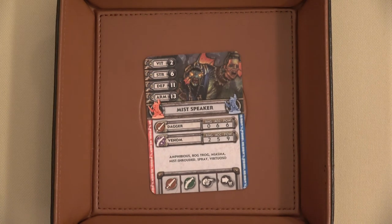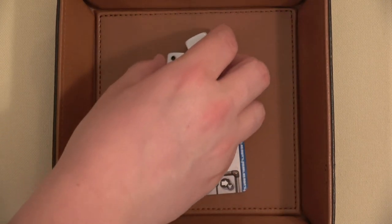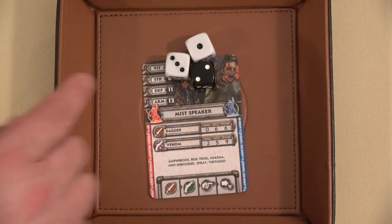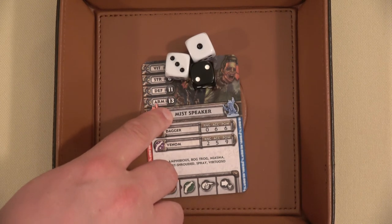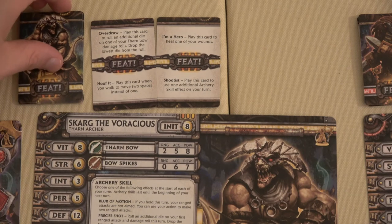Because we charged, we roll three dice for damage. We get a terrible roll — three, four, five, six — plus our seven is 13. That matches his armor, which means he takes no damage. Ouch. We're going to have to end our turn here — such a bummer.